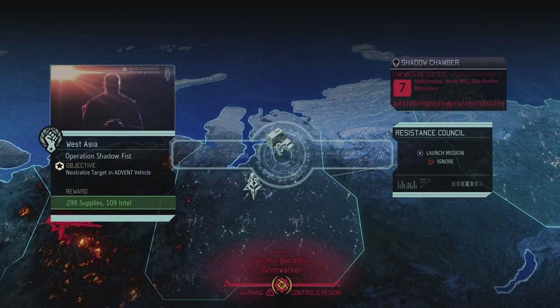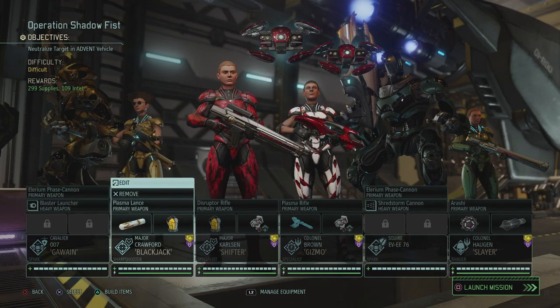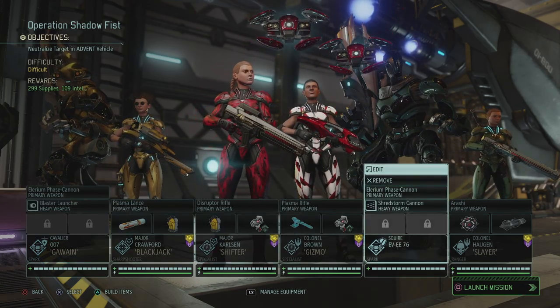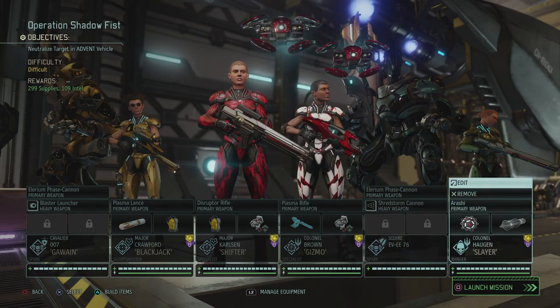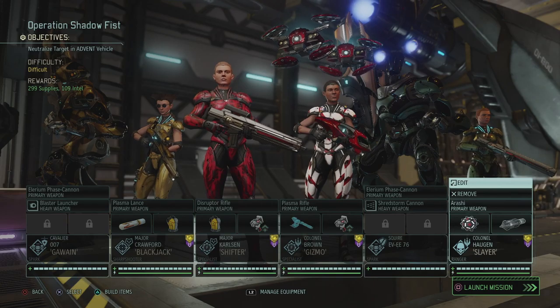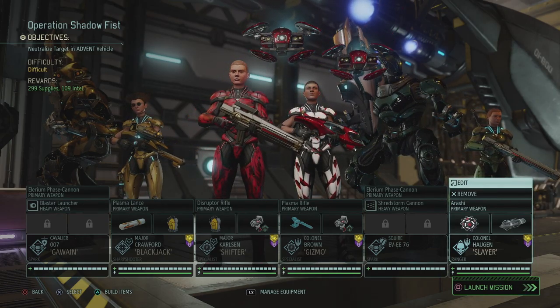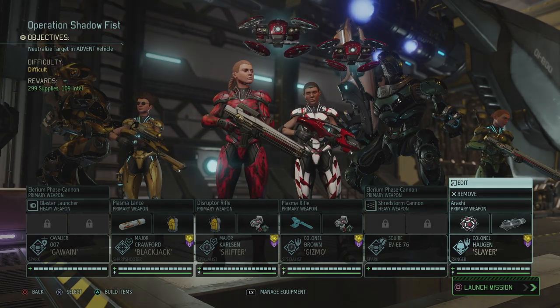We get an incoming transmission — another council mission: 299 supplies and 109 intel for Operation Shadow Fist. We need to neutralize a target in an Advent vehicle — only seven enemies, which probably means there's gonna be a catch. Our very unorthodox team for next time: Sparky, Erica, Hilde, Kelly, our new spark unit Evie, and Heidi. Two spark units bringing the bangs! Thank you guys for watching — hope you enjoyed this episode of XCOM 2: The Valkyrie Playthrough. Next time we're on Operation Shadow Fist. See you in the next episode!